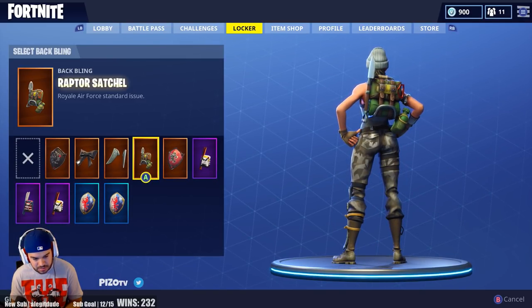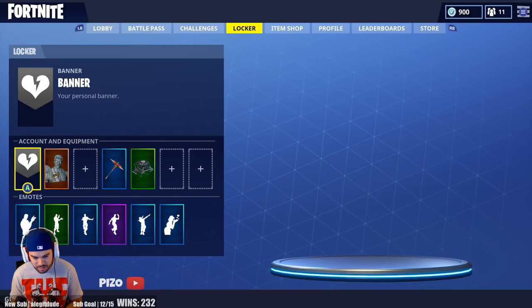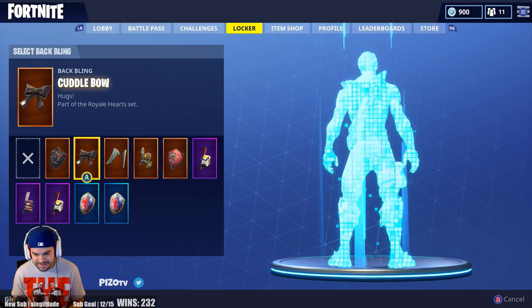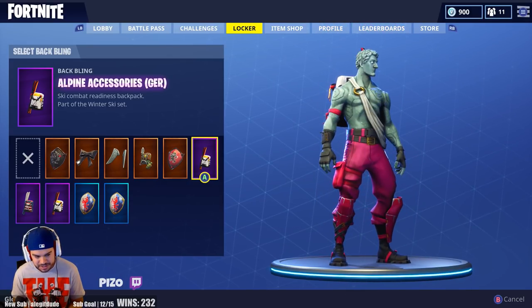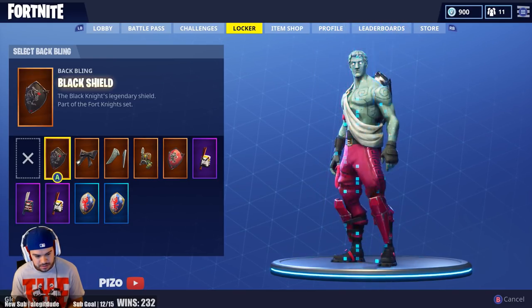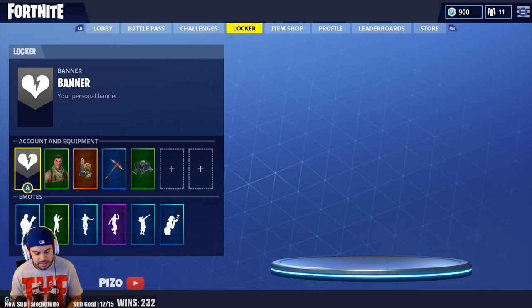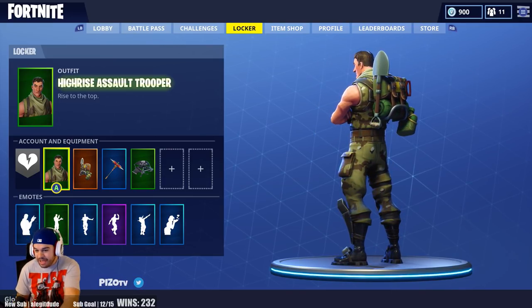You can put back bling on characters — I really like that. Here's the thing: you can actually take the wings off the Love Ranger now. No wings, no problem — this outfit got ten times better. Put a black backpack on Love Ranger and he's going to look fly. With the Raptor backpack and wings off, he looks military — like a full soldier. This is cool, great job Fortnite.